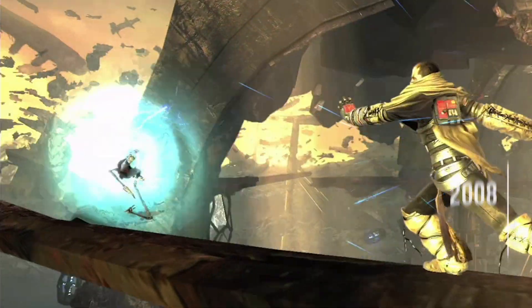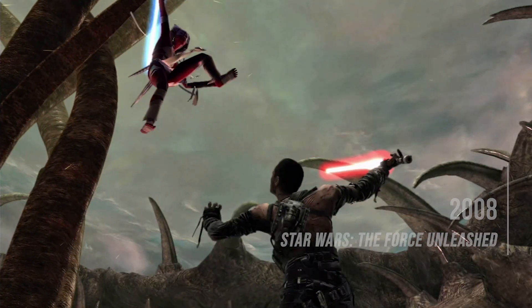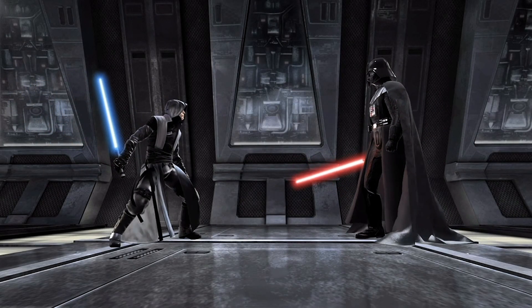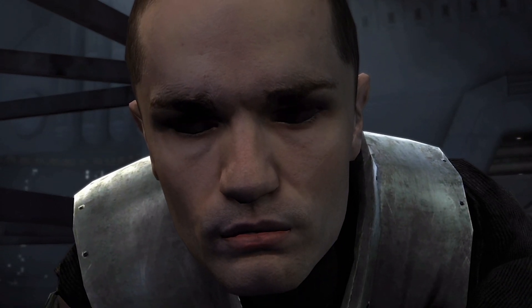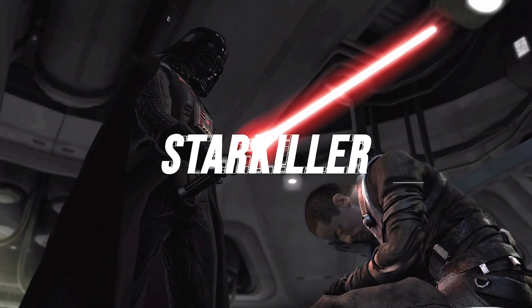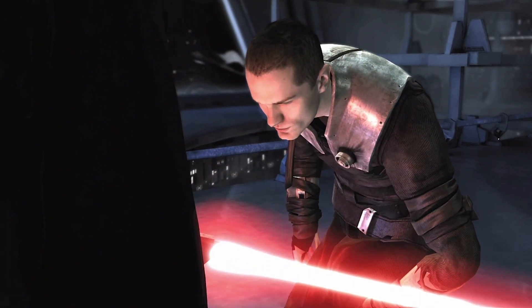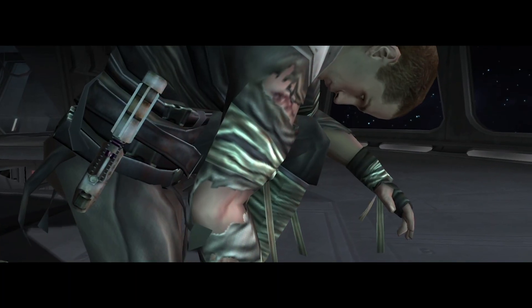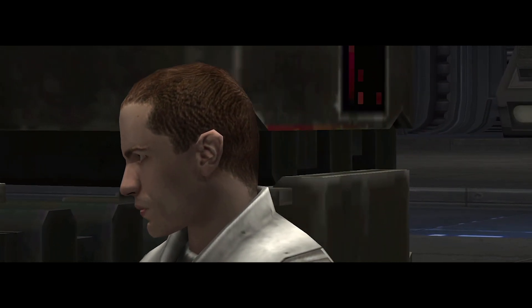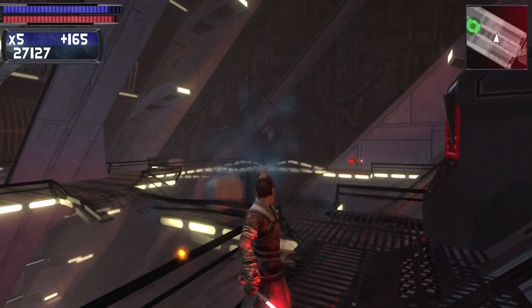In 2008 we were gifted with Star Wars The Force Unleashed, a brand new canon Star Wars story set between the events of episodes 3 and 4. The game was linear in its level design and had you playing as Darth Vader's secret apprentice Galen Merrick, aka Starkiller, who had a wide range of lightsaber and force abilities at his disposal. I first played the PSP version of this game since I didn't have a PS3 at the time, being that I was still pretty young, but I remember never wanting to put this game down.